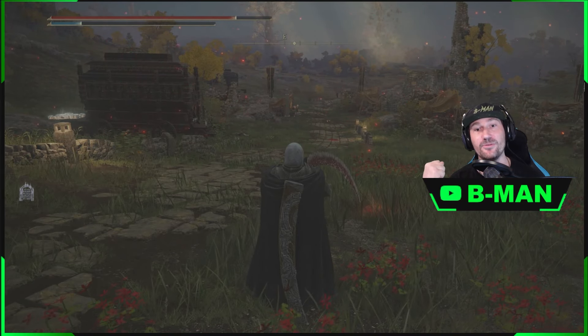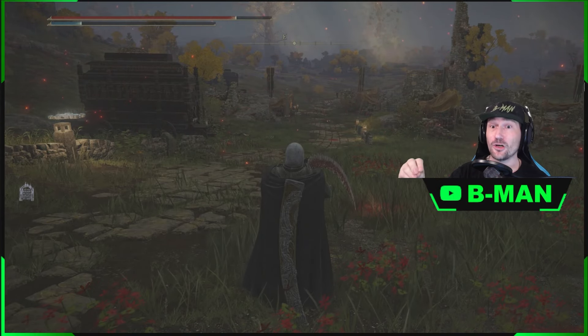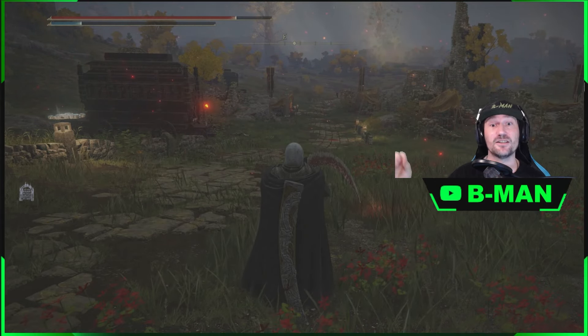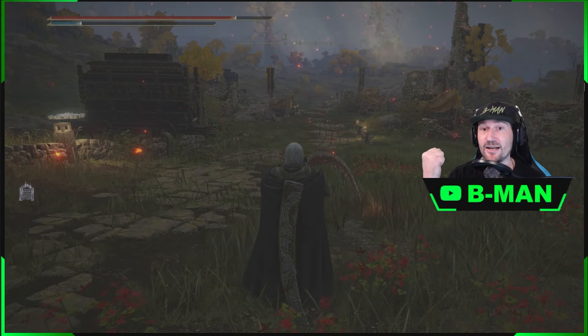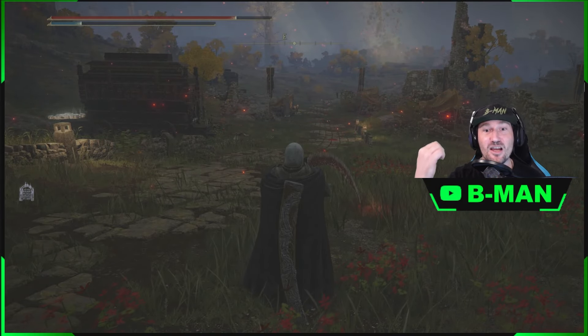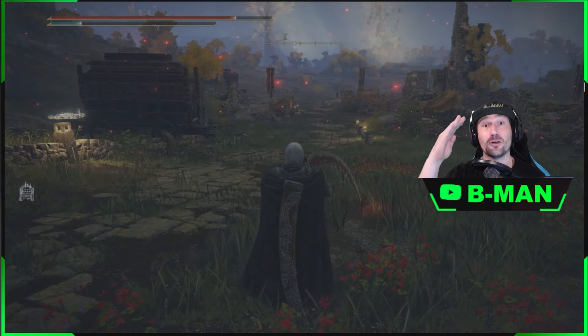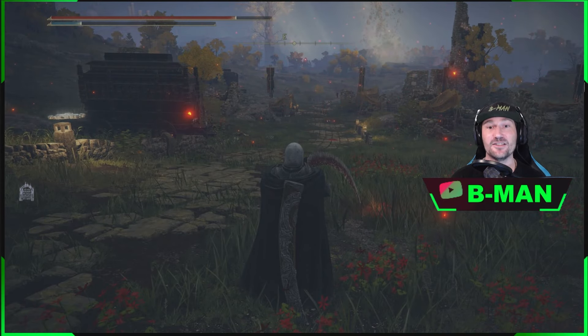That is vital for if you've just got an item you're trying to duplicate. Make sure you do that first — sign into the second console first — because you need a server save. Otherwise, if you delete your data, it might put it back to a point before you got that item, and you lose it. So make sure you server save. Now that we've covered that, let's get into what to do.